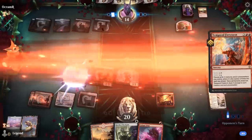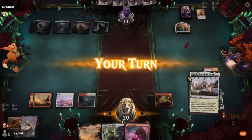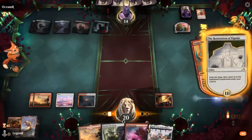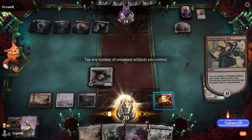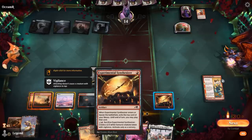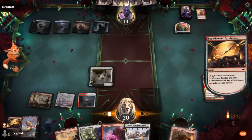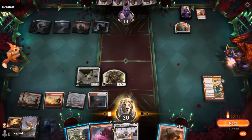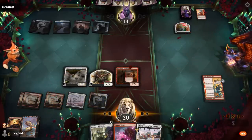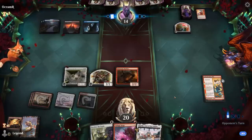Opponent has a Temporal Firestorm as their sweeper — dealing 5 to each creature and planeswalker. We get to transform Restoration at least. Still have a Synthesizer but can't really survive another sweeper. We probably start by sacrificing Synthesizer and found another Smelter we can play. Sadly, we won't have any artifact in play to animate with Declares War, so we miss out on some damage. Opponent passes.